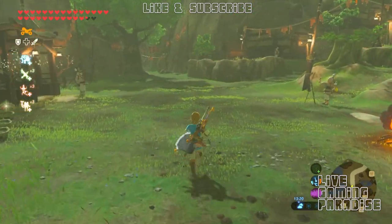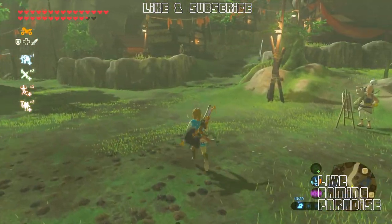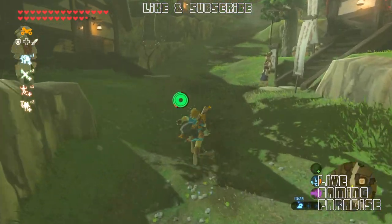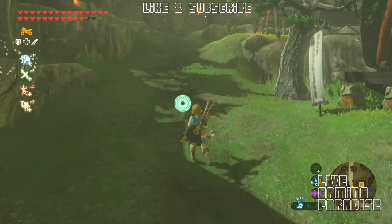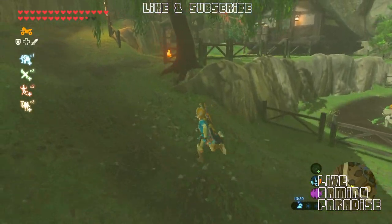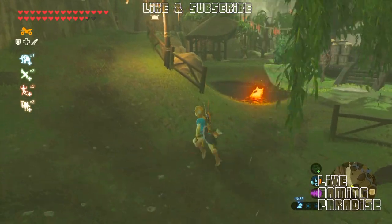What is going on guys? Carlos here from Live Gaming Paradise and we are back again with another Legend of Zelda Breath of the Wild tutorial. This time we are chasing a little girl at Kakariko Village called Kotla, and to do this mission called Playtime with Kotla, which is like a hide-and-seek.